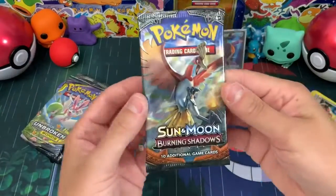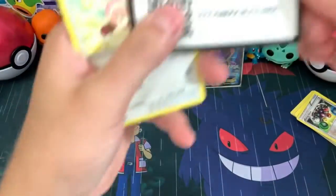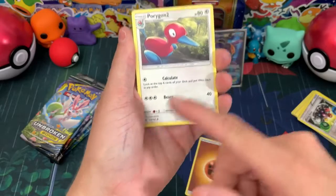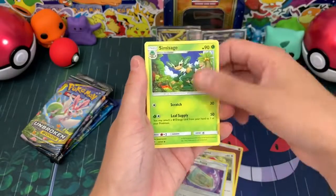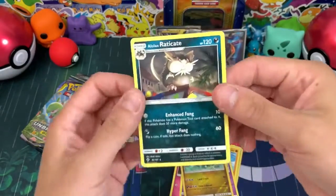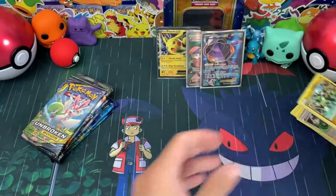Burning Shadows - I gotta get the Charizard, the Reshiram-Zard, and the hyper rare Full Art Charizard from Burning Shadows. Let's see if we can do it. My hands are dirty because I was building the battle arena for my new series. We got Crabrawler, Mudsdale, Sandygast, Venipede, a Zygarde, and a regular rare Alolan Raticate. That Zygarde is a reverse rare - cool, but not what we're looking for.